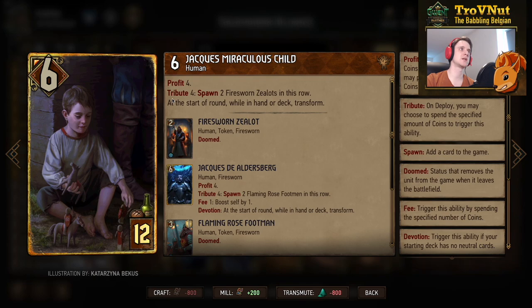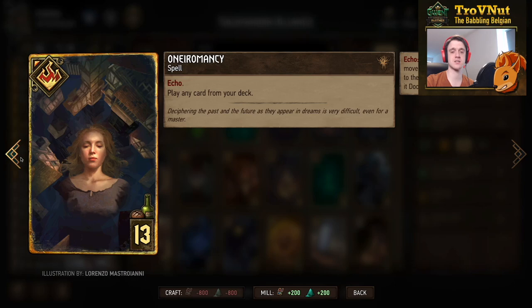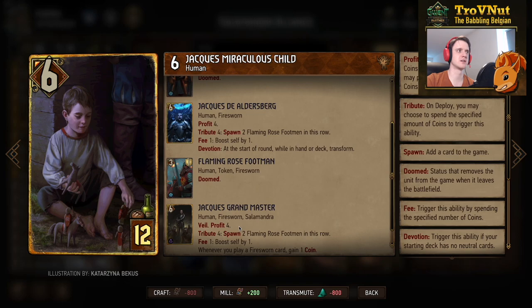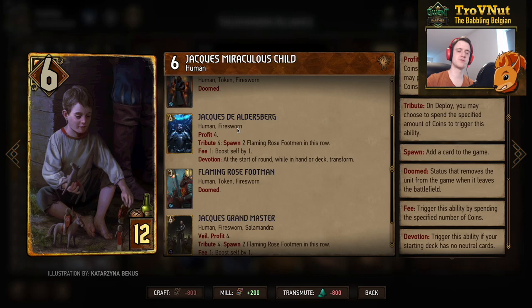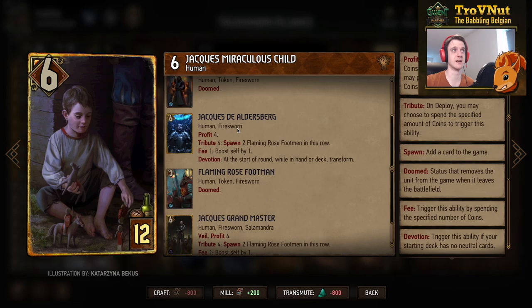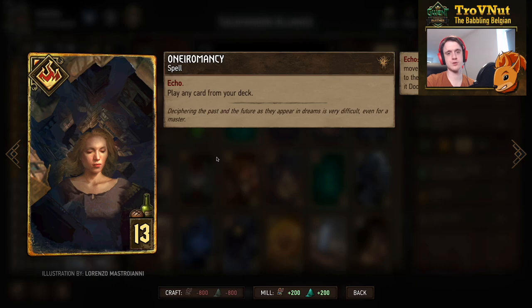Jacque the Eldersberg is the Syndicate evolution card — we don't use devotion, instead using Oneromancy for consistency. We always go to the second stage. He starts at six power, gives four coins, and his tribute for three coins (our case two) spawns two three-power Flaming Rose Footmen — two points per coin again. His second form also has a fee ability as a spender for remaining coins, giving one-for-one boosts on himself. Oneromancy is the echo card that lets you play any card from your deck.